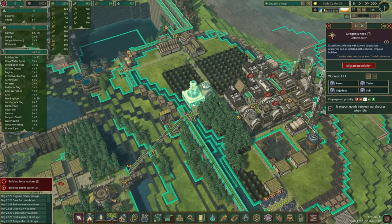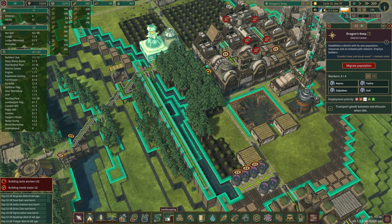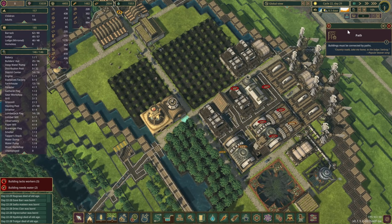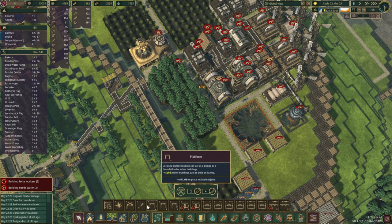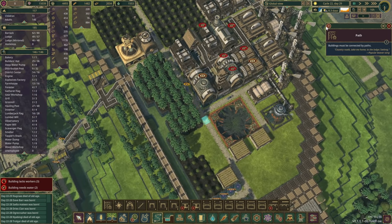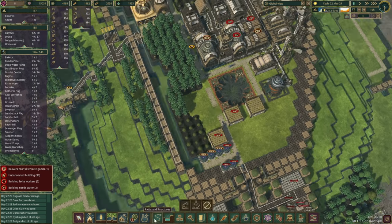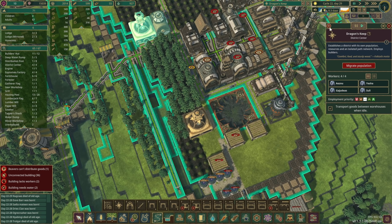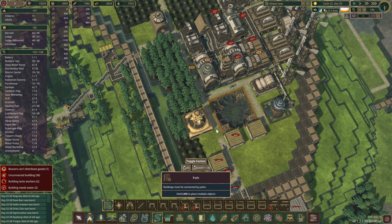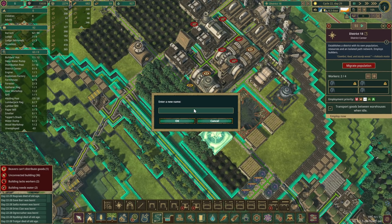The last crazy thing I'd like to do — they're about to go to sleep, but that's fine. Let's take this out. They are all connected, aren't they? District center — we're gonna delete this one. We do have to rename you though, and that's going to be Dragon's Keep.